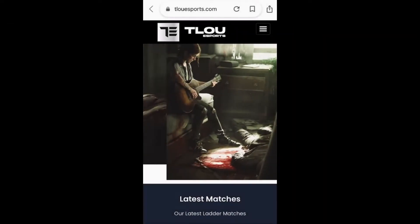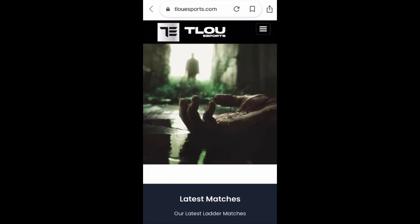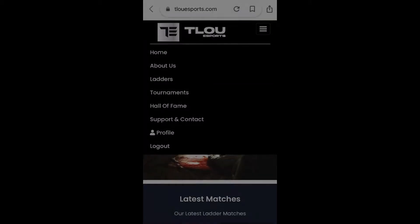If you're on mobile or a smart device, then once you're logged into your account, click on the icon of the three horizontal lines in the top right corner of the site, and then select tournaments from this long list. The process that follows will be similar to the desktop version.